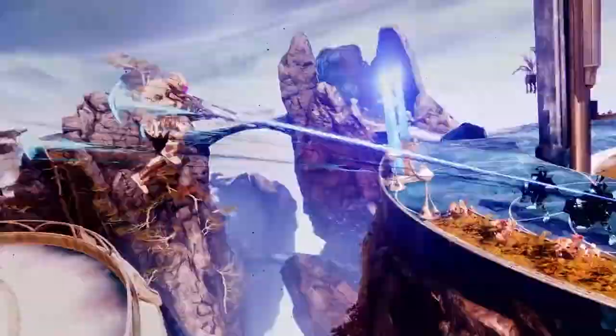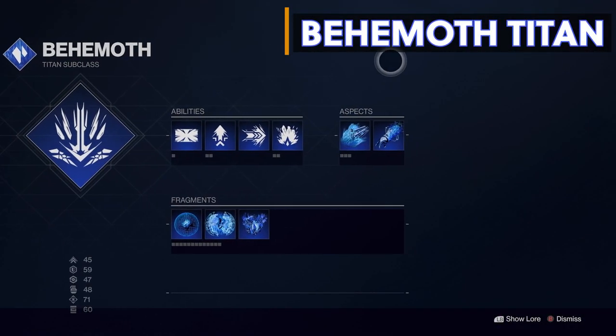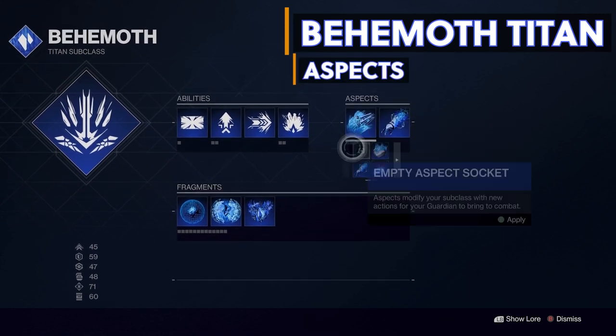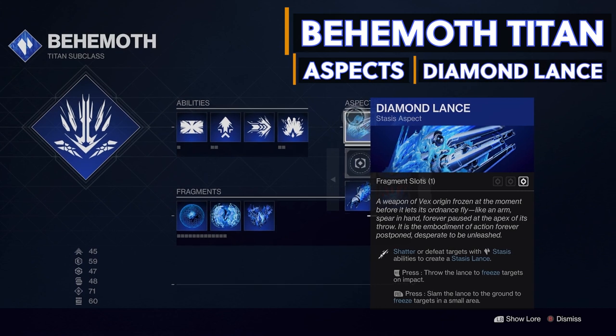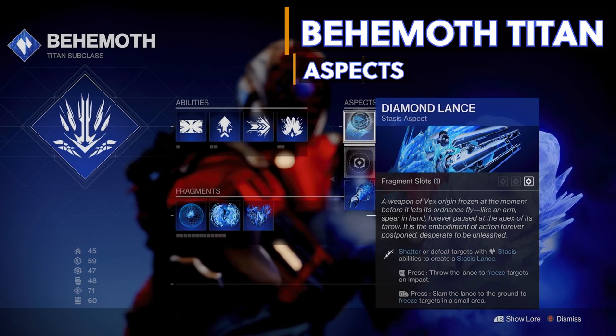Let's start with the Behemoth titan stasis subclass and the aspects and fragments I recommend using to complement our Agur's Scepter. For my first aspect we'll be using Diamond Lance — shatter or defeat targets with stasis abilities to create a stasis lance. You can throw the lance to freeze targets on impact with the right trigger, or slam it on the ground to freeze targets in a small area with the right bumper. Keep in mind that getting a lance kill will often spawn another lance, so this is very helpful.